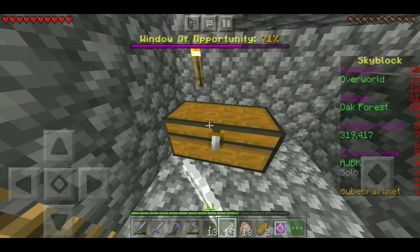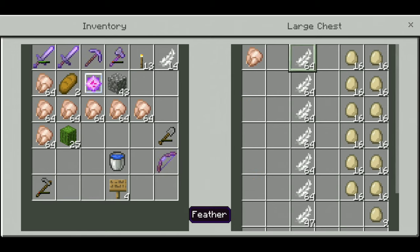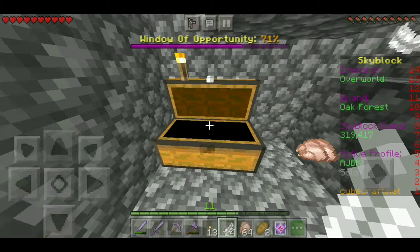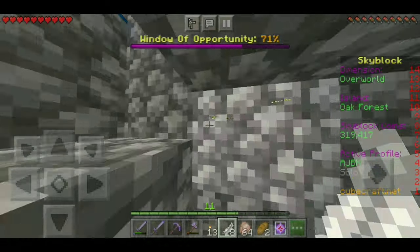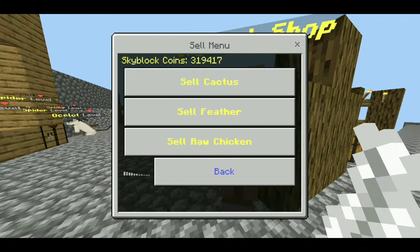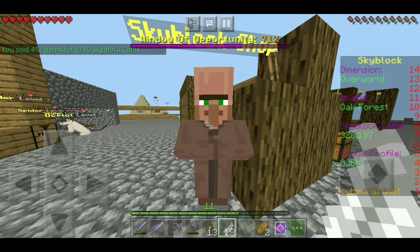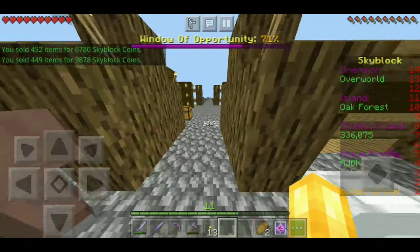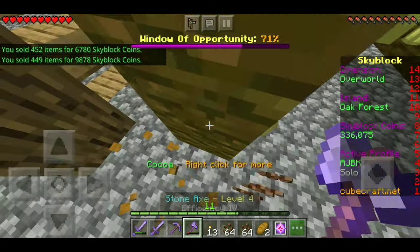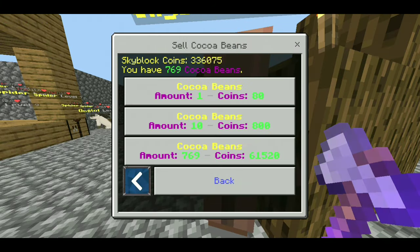I need to sell all of this stuff because we've been generating a ton of chickens and feathers and it's working really well. I've got some cool ideas to make it more efficient in the future. I need iron so I can make hoppers, but for now it works pretty fine. Selling everything: 6.7k and 9.8k — chickens are actually really OP. And selling all of this stuff as well — nice 60k!